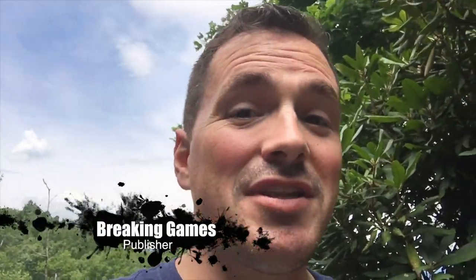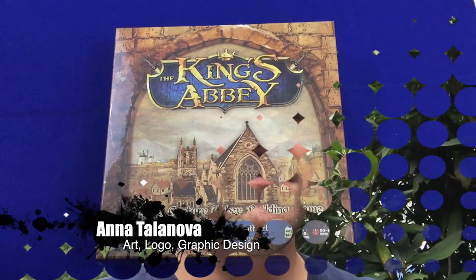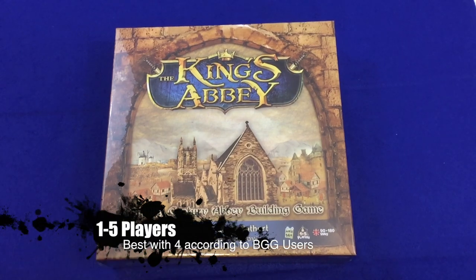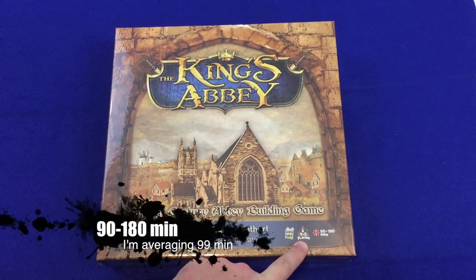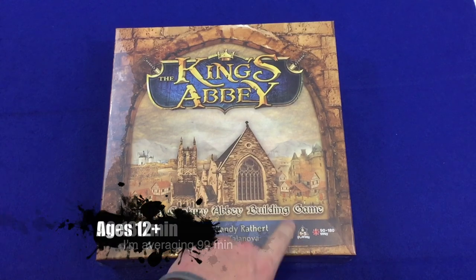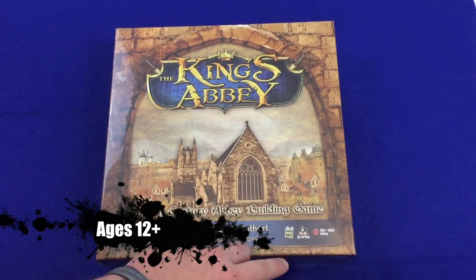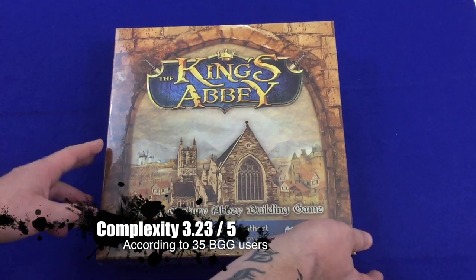This is King's Abbey, a worker placement game — it's called an 11th century abbey building game. There's dice rolling involved, but we're just doing the unboxing right now. Ages 14 plus, one to five players — always excited to have a solo option built into the game — and 90 to 180 minutes. Hopefully the solo mode is a natural outcropping of the game design and not just an added-on variant, because a lot of times if it's just a variant, it's not nearly as good.